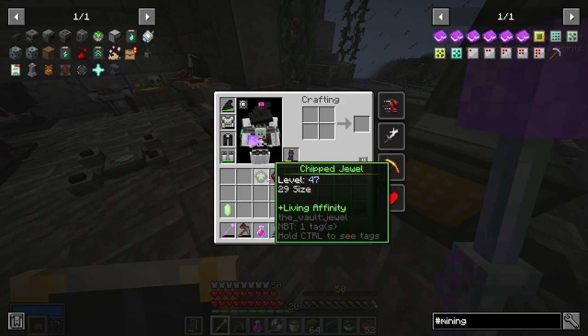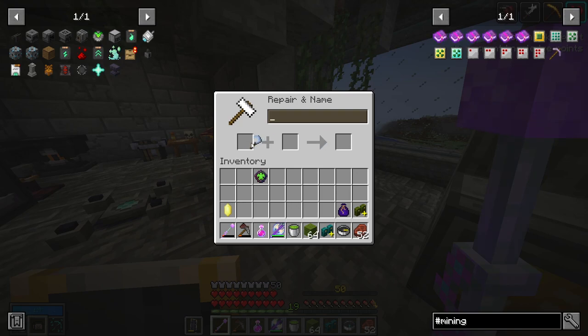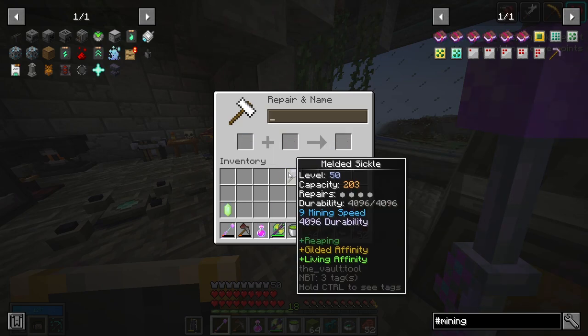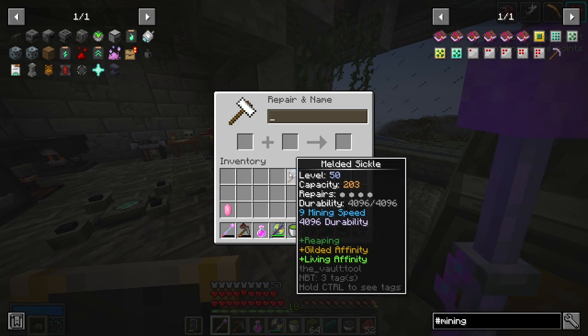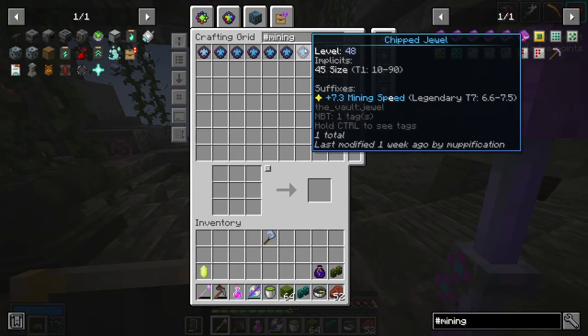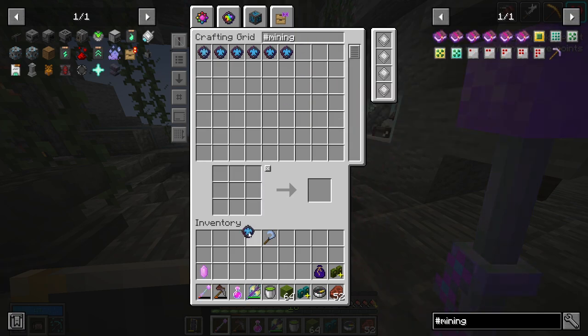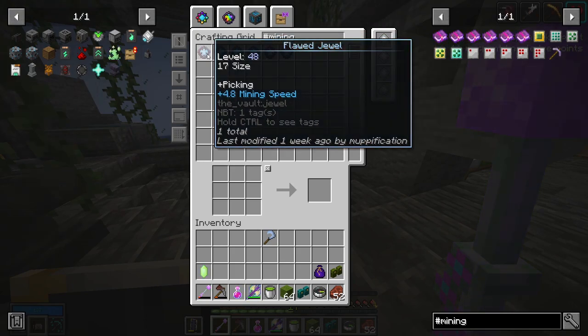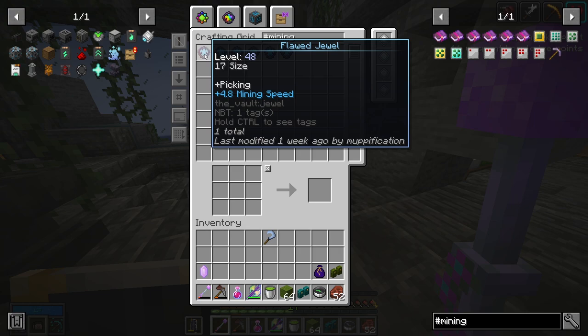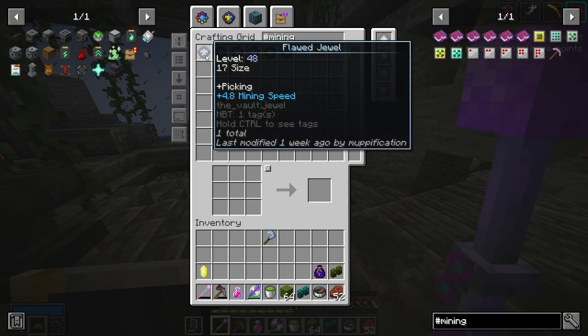I'll add these two affinities because they are fairly cheap looking at size. To mine chests quickly I need to add some mining speed. I got this legendary jewel — 7.3 for 45 size — I think it's worth it. The other ones I have are pretty bad. This one would be good but it has Pickaxe, which would ruin the sickle function and also break blocks under chests, giving me junk in my inventory.